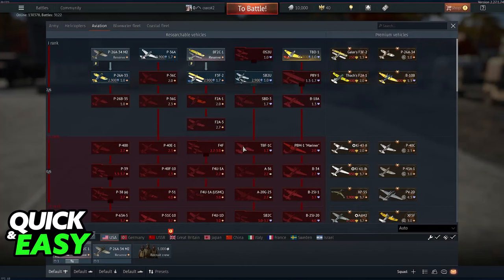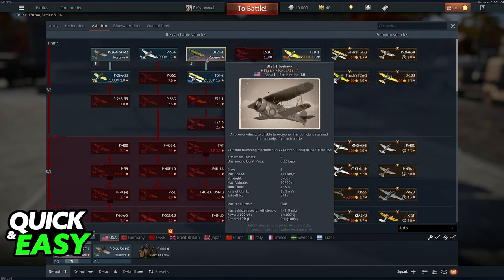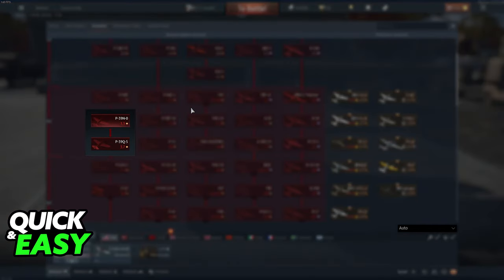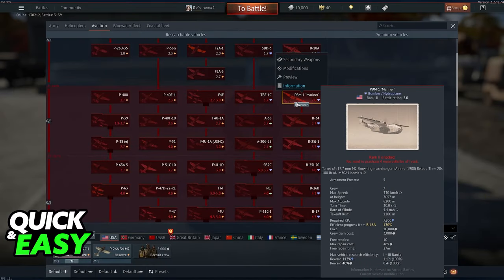Now if we go back to the hangar, as I said before, you can only do this with vehicles or planes that you have access to. For example, this one because I have the previous vehicle bought. But let's say I want to test a vehicle which is rank 2 — you will notice that even if I right click them, left click, maybe try to drag them around, not a single option pops up to test flight.